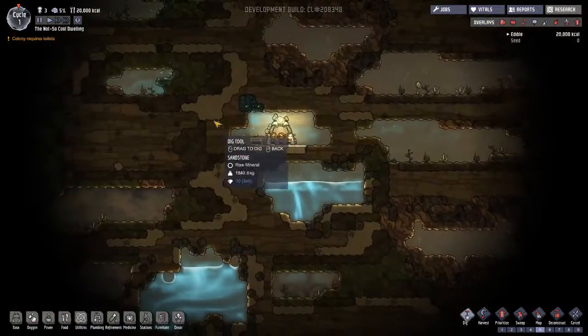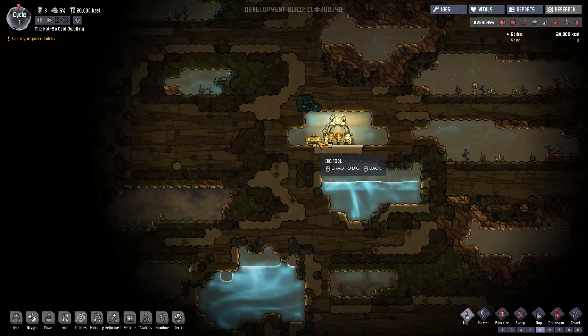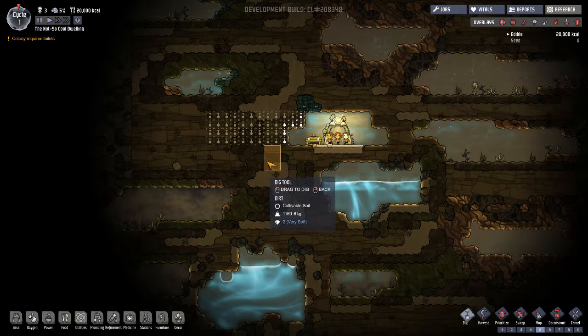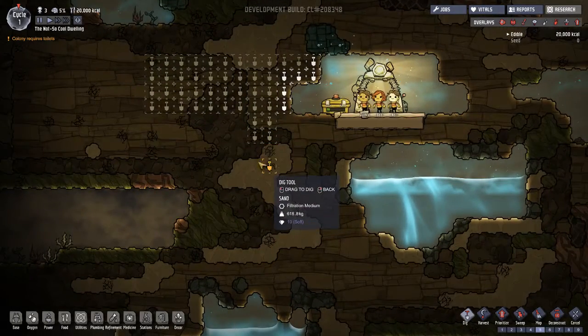Why don't we put our bathroom on this side? So let's do some digging - we're going to leave the oxalite. What I've learned from watching other videos is there are little objects inside of these cracks, so we're going to keep an eye out for those. We do want to dig those out. This is one, two, three, four tiles high - that's actually exactly how tall we want this. So why don't we dig all the way out here?